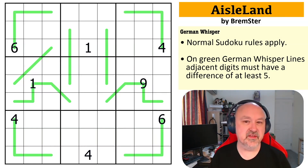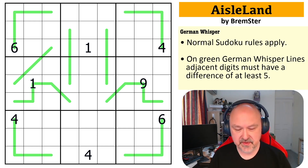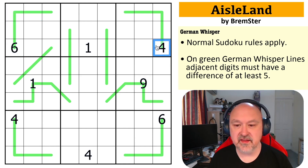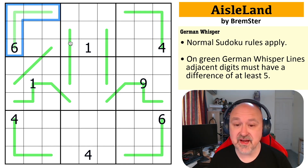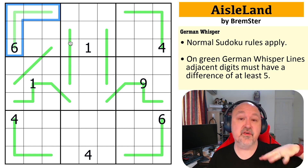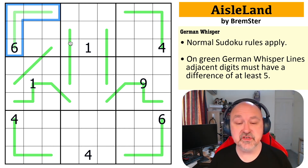There's a link below to where you can try this puzzle for yourself — that's the main purpose of this, for you to be exposed to one of my puzzles without me having to put it on the main channel. The big trick I can see for starting this puzzle — and I do not remember setting this, it was months ago — is because of the nature of a German Whisper line. You can never put five on a German Whisper line because five different from five would be zero or lower, or ten or higher, not allowed by normal Sudoku rules.